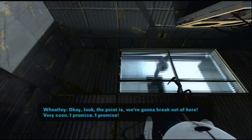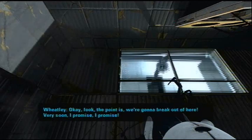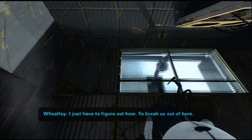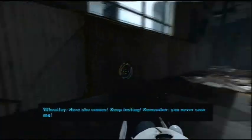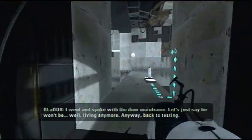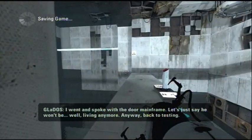Wheatley says: 'Look, the point is we're going to break out of here, alright? Very soon, I promise. I just have to figure out how to break us out of here.' Wheatley is not the most confident person in the world, so he isn't going to be a whole lot of help. 'Never saw me. I went and spoke with the door mainframe. Let's just say he won't be living anymore.'